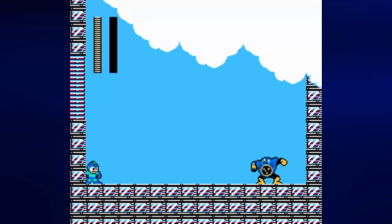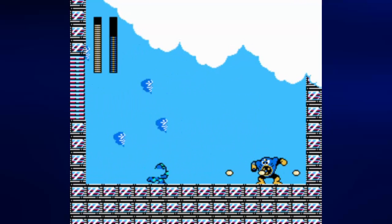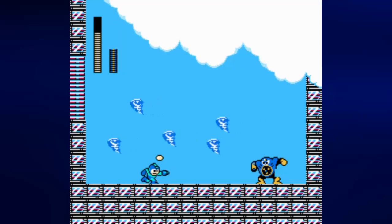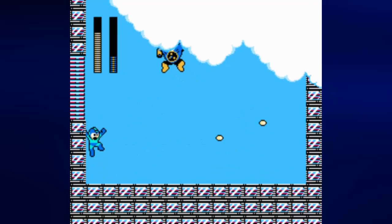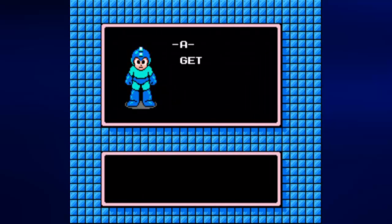Now it's time to take on Air Man. You definitely want to keep shooting with the arm cannon. If you can avoid the little tornadoes that he shoots out, so be it. When he jumps to the left, you want to stay to the left and just keep shooting. Don't go to the right when he jumps to the left side of the room. Just stay behind him, keep shooting as much as you can, jump if you have to.